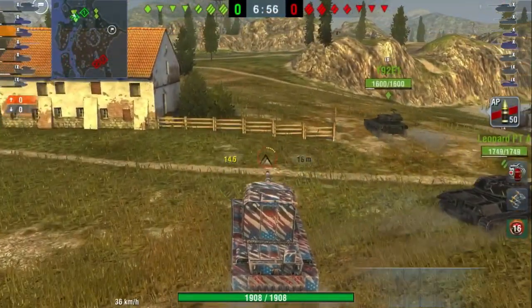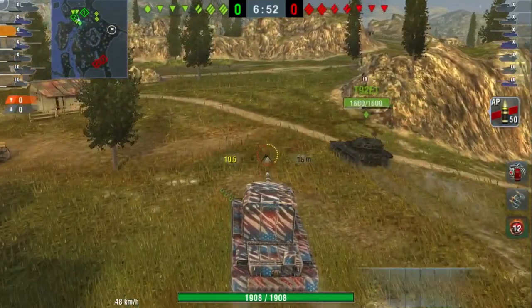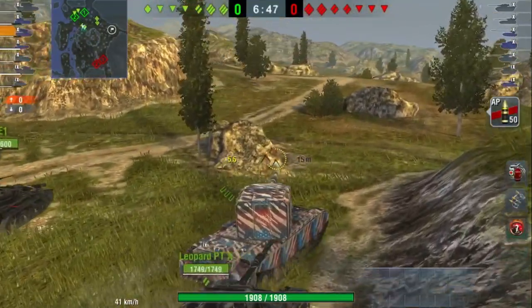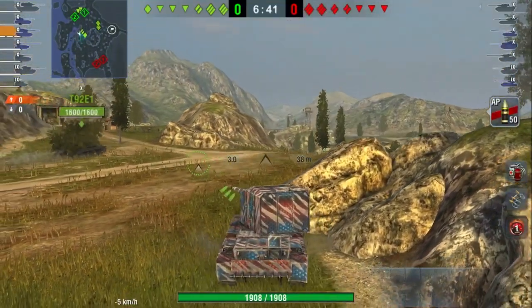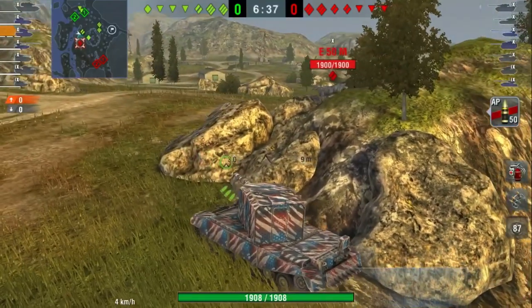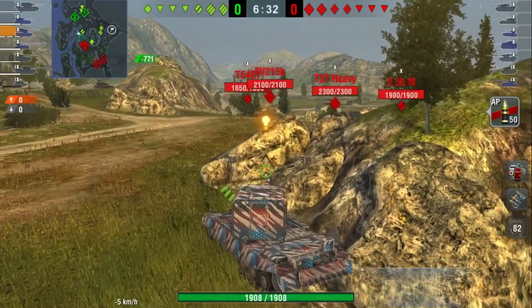So let's jump right into the first game. We're on Mines, and what you're going to notice is I'm not going to be sitting in the back sniping. I'm going to push all the way up to the front of the hill, right to the front line of this map. That's because I wanted to try and catch their E50M or the T-54E1 going up the hill and clip them out right at the start. Unfortunately for me, they're not going to do that, so I'm just going to be a little bit patient and decide what I want to do.